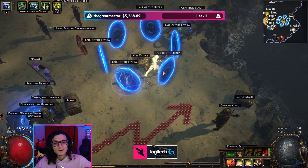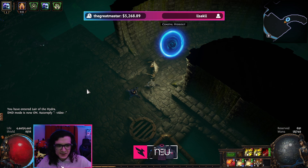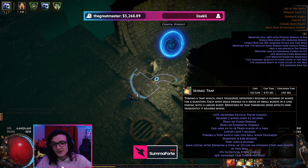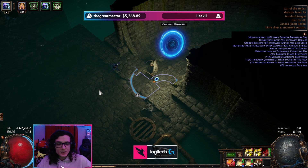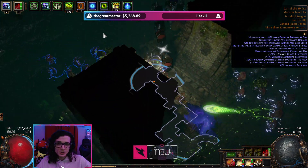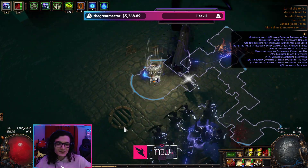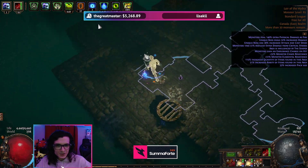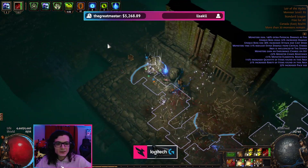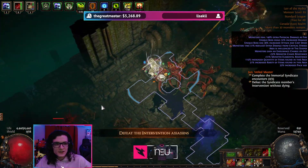We are about to do a double boss Lair of the Hydra with Maven on top of it, because why not? Now, I'm not guaranteeing that I'm going to stay alive for the entirety of the fight — you do need to remember that I am not able to use Determination. In terms of clearing, we're just going to throw Exsanguinate traps, and for these very pesky tanky rares, maybe throw a Seismic Trap on top of them — but that is typically not going to be necessary. We're just going to throw our traps in front of us and let them detonate as we keep moving forward — this is essentially the playstyle. This map currently has 51% reduced extra damage from critical strikes, which means I'm at around about 50% of my actual damage.